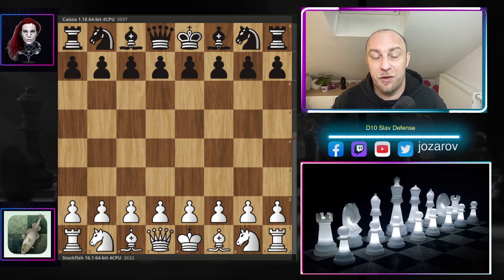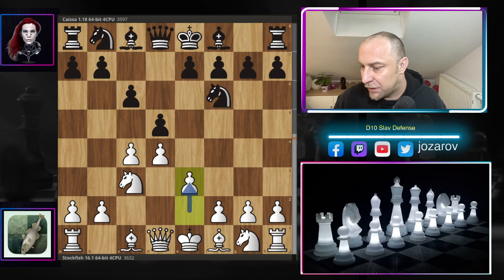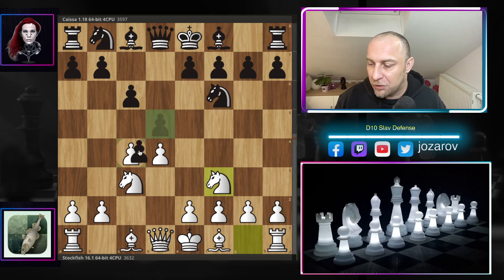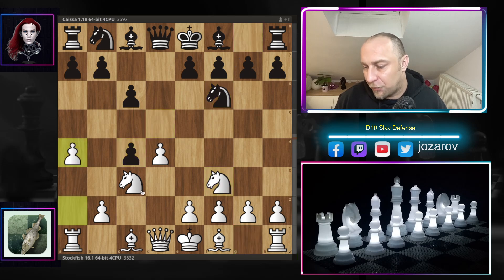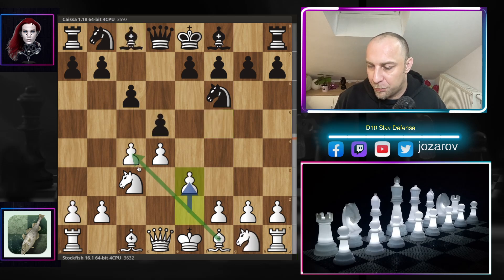If you're bothered by the Slav Defense, I think you can use this game as your cornerstone because it's so epic, so crazy how the fish is finding new ideas and new opportunities in this opening. Now let's see what happened with the white pieces. The fish opened with d4, d5 by Kaisa, c4, c6 — the Slav. Knight to c3, knight to f6, and now after e3 we have the quiet three-knights variation.